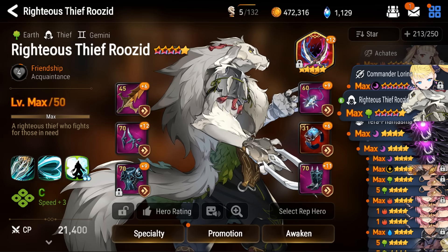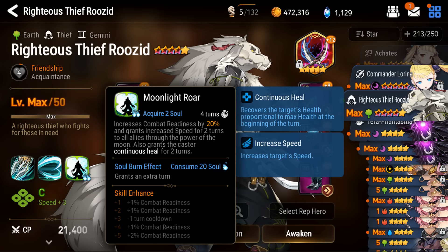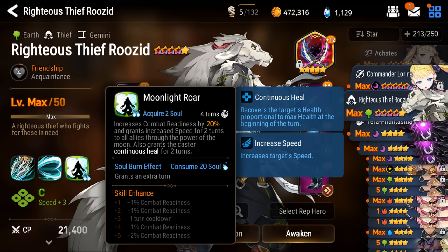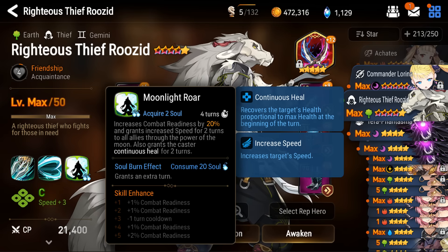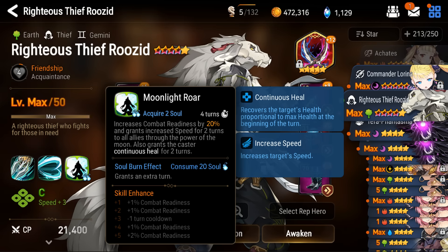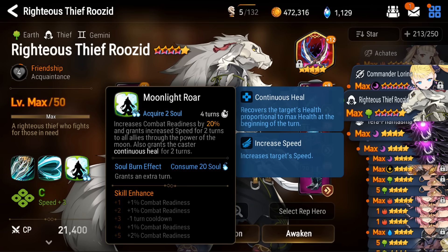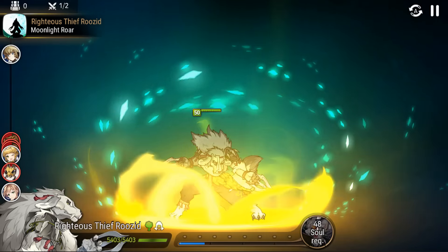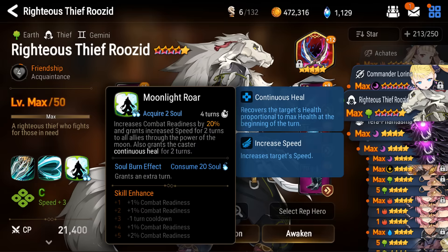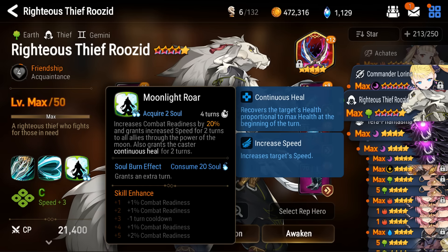A quick review of his skills before moving on to Awakening. His S3 is the main course meal, boosting everyone's combat readiness by 20% and giving them a speed buff for 2 turns, and also strangely giving himself healing over time for 2 turns as well. Perhaps it's an attempt to make him survive a bit better, being a thief who is innately made of glass — but boy does it work in saving him. The new animation looks sick in action, and being a 4-turn cooldown by default — 3 with Molagor investment — means he can push the team super often.